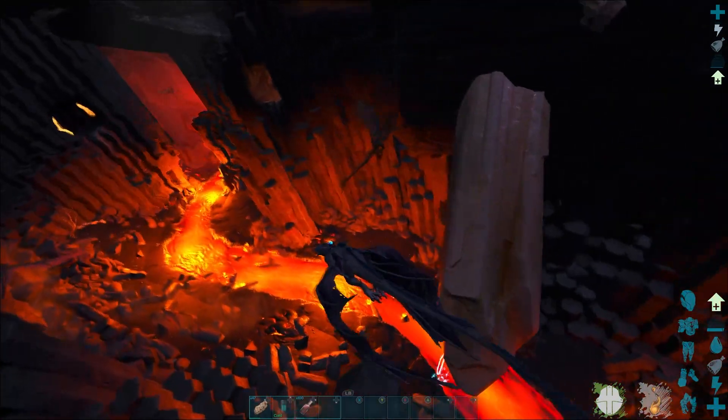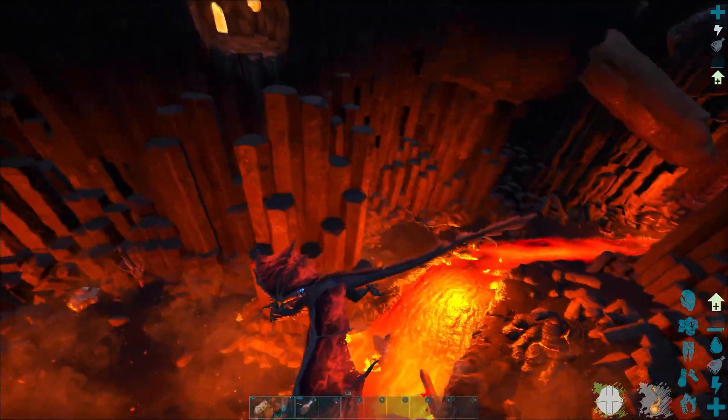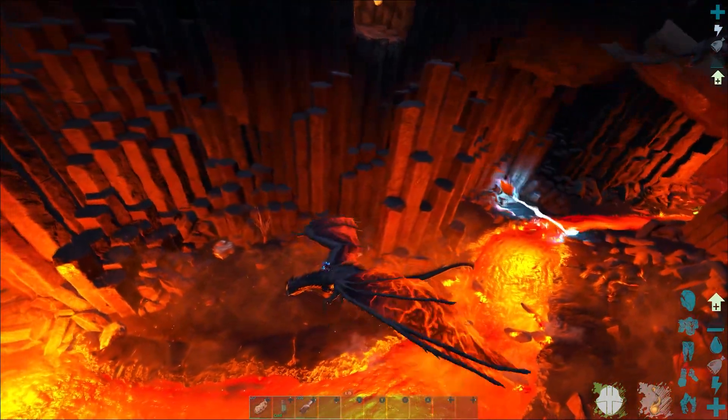If you know the dodo wyvern is going to spawn, make sure to clear out the wyverns in the rift first, so that when you kill the dodo wyvern, the zombie wyverns are not killed by the regular wyverns.